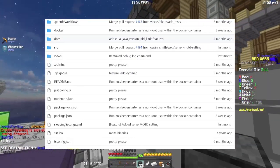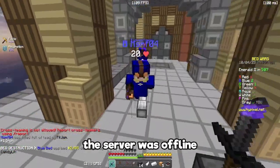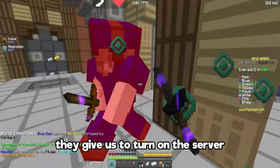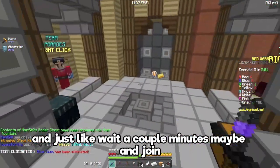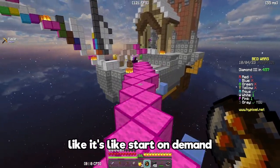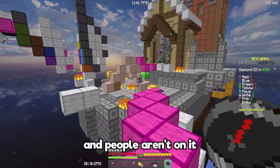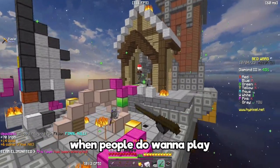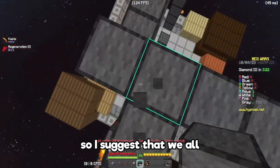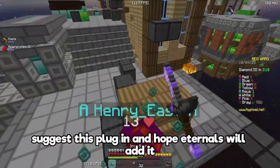What the plugin basically does is: when someone joins the server while it's offline, they can turn the server on, wait a couple of minutes, and then join — it's start on demand. So instead of having a server running 24/7 when no one is on it, players just join when they want to play. I suggest we all recommend this plugin and hope Aternos will add it.